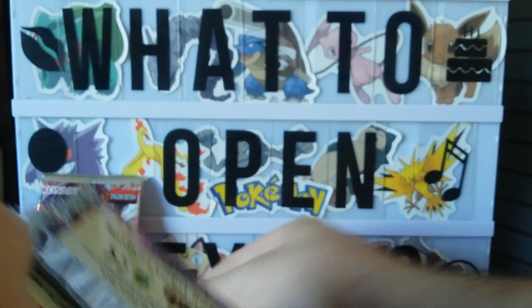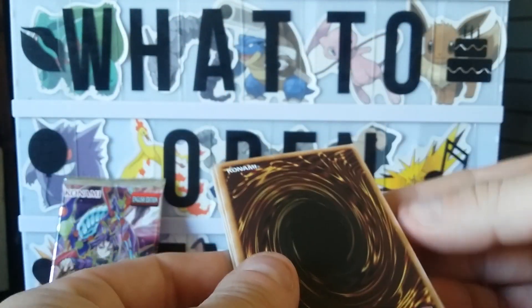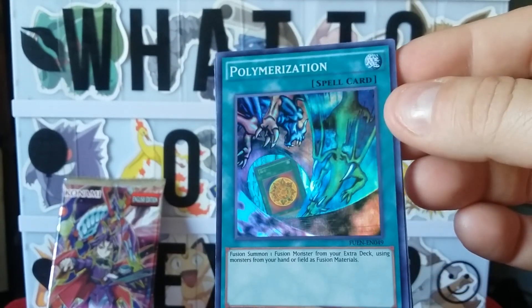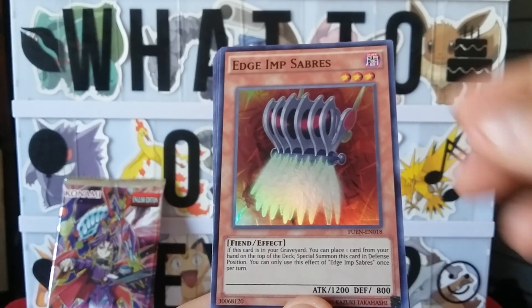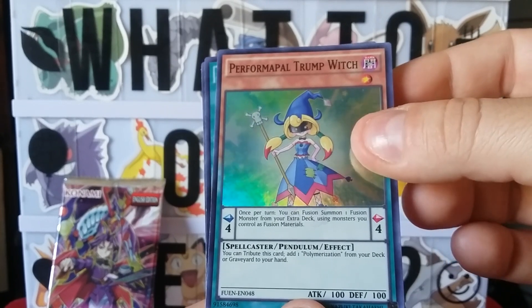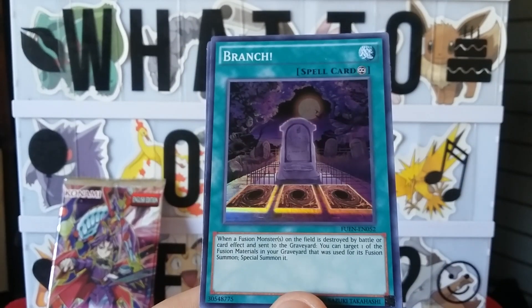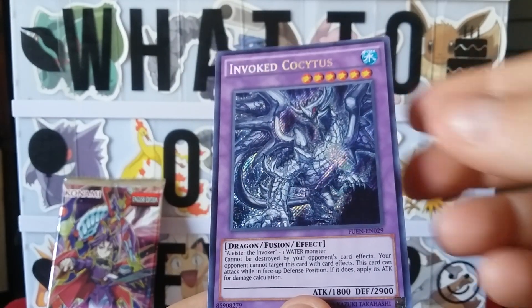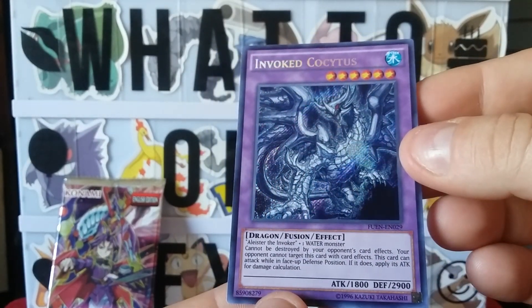Definitely some pretty cards. All right, from the front to the back we have a Polymerization, Elysium, Sabreus, Performapal Trumpwitch, Brunch, and an Invoked Coquitus.